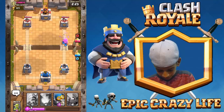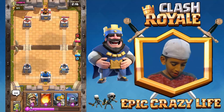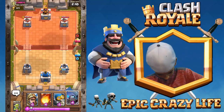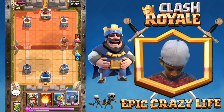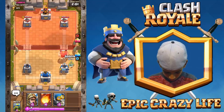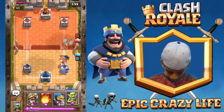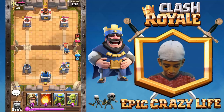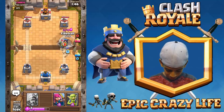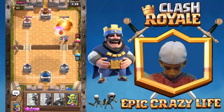Hopefully that archer can take out — yep, the archer took out that stuff! Let's get this tower down with the prince. I've got these goblins ready for when he puts down his mini pekka. Did you guys see that glitch? That mini pekka just hit from far away — that reminds me of when it happened before. Put the musketeer in, get ready — the mini pekka went down!